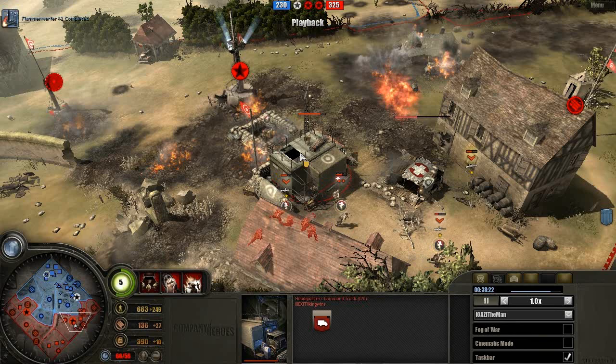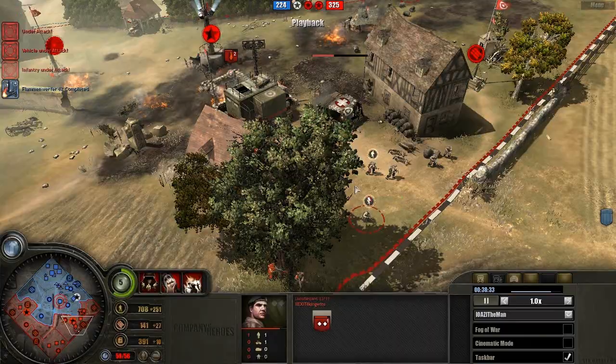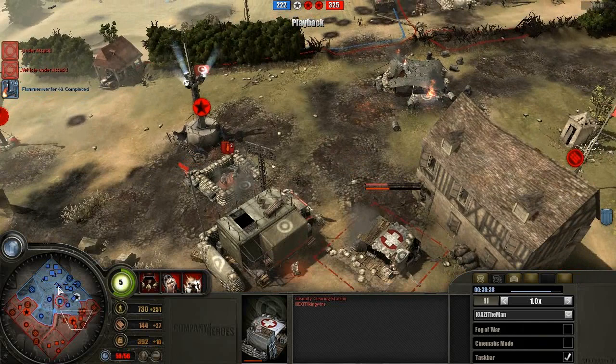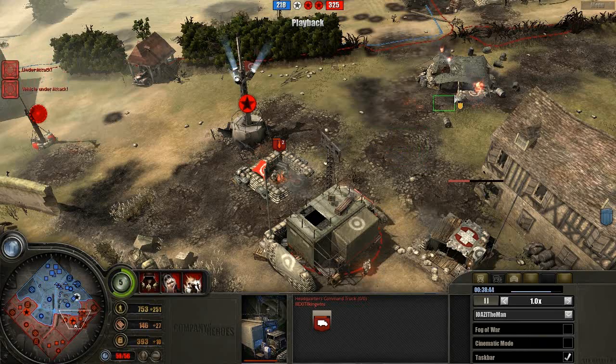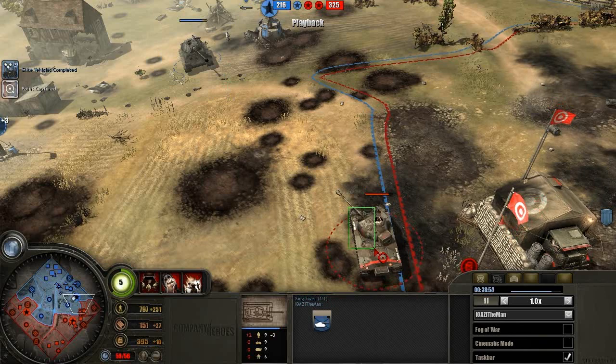The British troops are gonna try to get back here and get some healing from that casualty clearing station. You can see there's a lot of craters here in the British base, and there's a half-dead 17-pounder, and another 17-pounder which died earlier on.